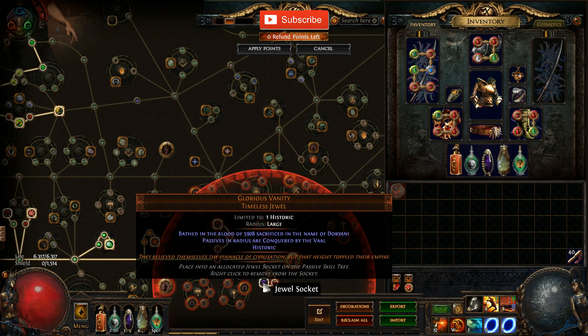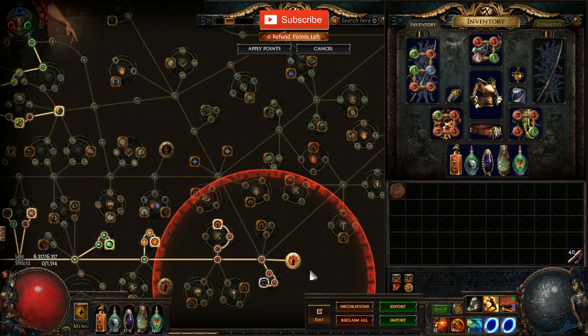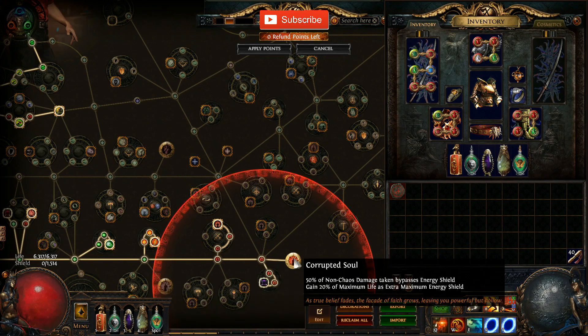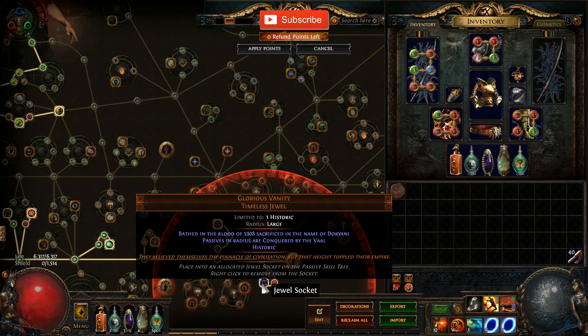We're going to need a specific jewel for this — it's the Glorious Vanity timeless jewel and we need the word 'Durianni' on it. It says 'bathed in the blood of 5908, sacrificed in the name of Durianni.' You need the word Durianni there, otherwise the mod we're searching for will not appear. We put it down here because we get these two nodes, but we're not going to spec into both of them — only one. I'll explain why in a moment.